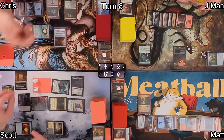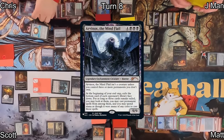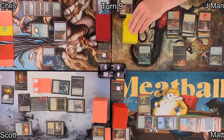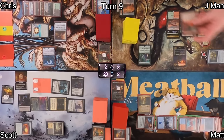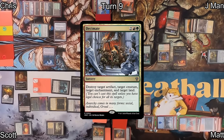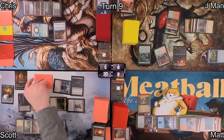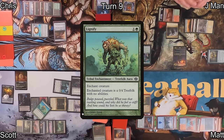Scott casts Camber the Plunderer and via its partner ability puts Loreen into his hand. Olivia has gained him life and he passes to Chris. Chris draws, loses a life to Llanowar Wastes, and casts Arvinox, the Mind Flail — not a creature right now but it exiles the bottom card of each opponent's library for Chris to cast later. On J-Man's turn, he casts Magmatic Insight, pitching a land to draw two cards, then casts Decimate targeting Arvinox, Rakdos Signet, the Blood Avatar token, and Scott's Exotic Orchard — sparing Matt's Primal Wellspring because Matt sweet-talked him.